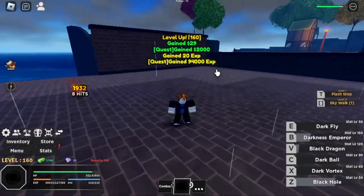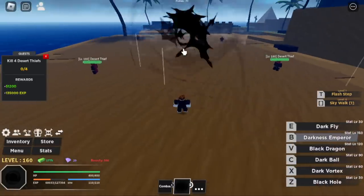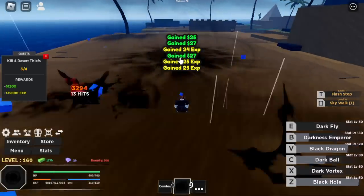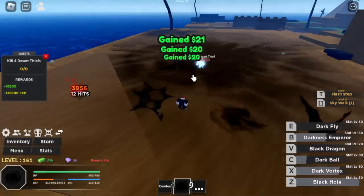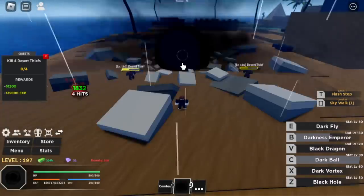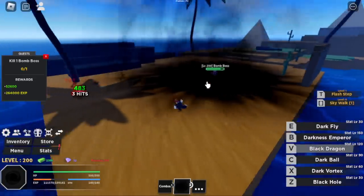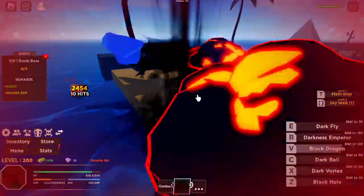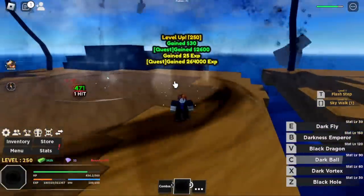Desert Thief is our only target in the Desert Ruins. We have two mobs here, Desert Thief and the Bomb Man. Just two skills and it's very easy, very fast. Also, the Quest Giver is very near. I suggest just grinding here. The Bomb Boss is beatable, but you will use lots of skills and you're far away from the Quest Giver, which makes things a lot less efficient.